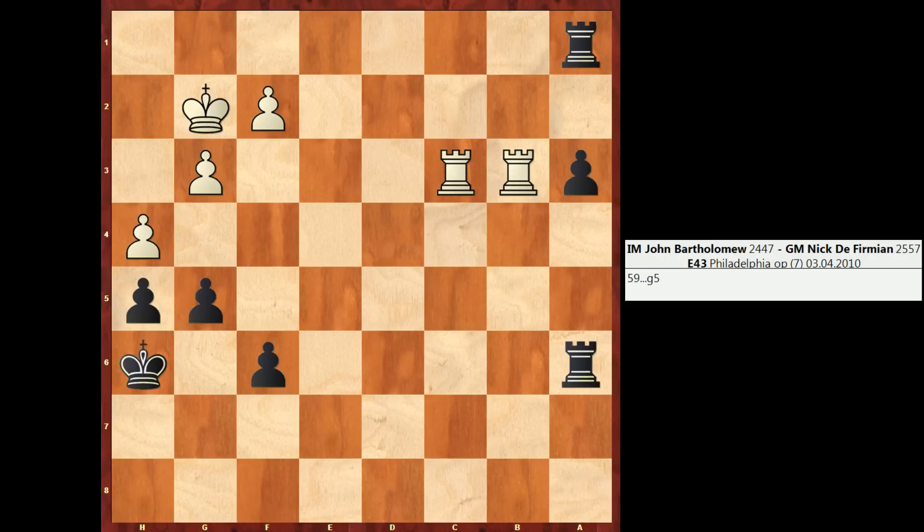Hey guys, this is Jon, and welcome to another episode of Chess Cognition. This is a game I played in 2010 against Grandmaster Nick Defermian, who is playing Black here. Note that we're seeing it from Defermian's perspective. And we pick up the game on the 60th move.